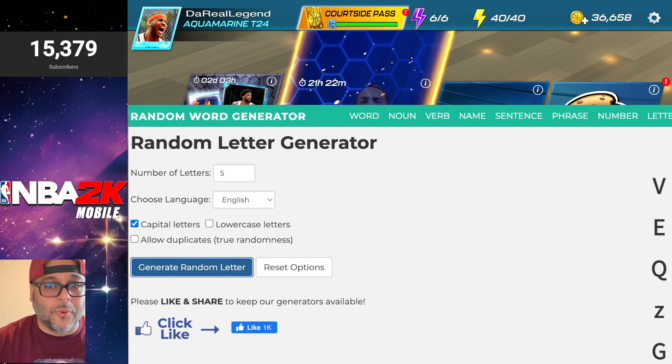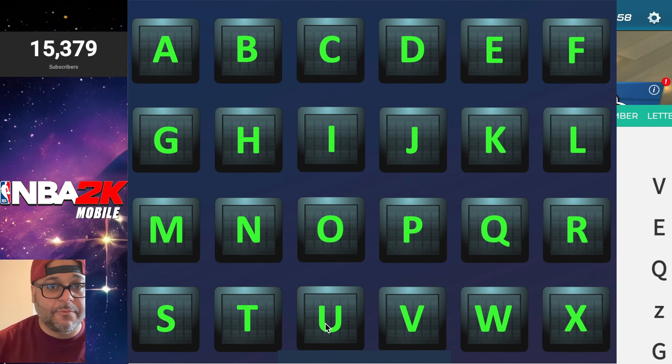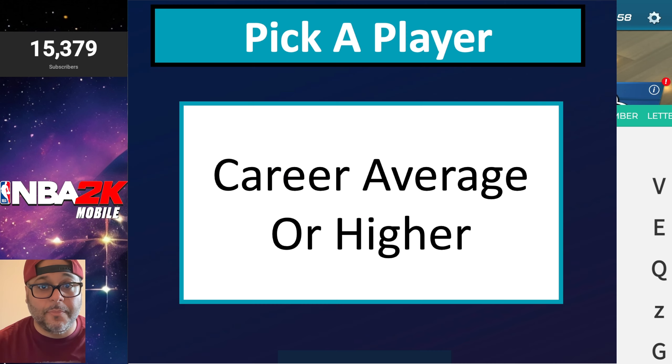If a generated letter isn't on the board — since we only have 24 letters — we'll re-roll. Let's throw up the board on screen. Those are the letters we have, and on the right-hand side you can see the choices available. We're starting with the letter V, and big shout out to ACB, one of my favorite YouTubers. For V, we need to pick a player whose career average is the same as Dirk Nowitzki's or higher.